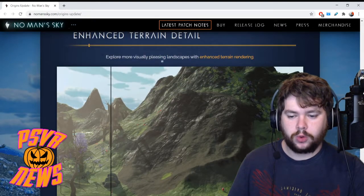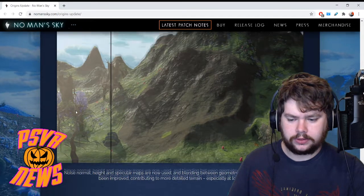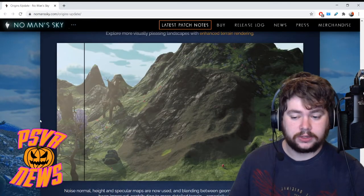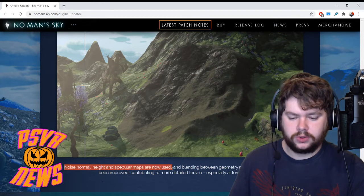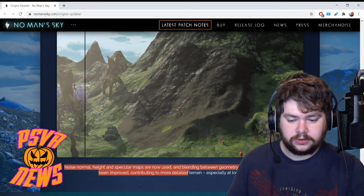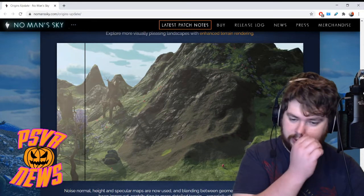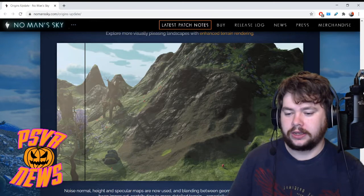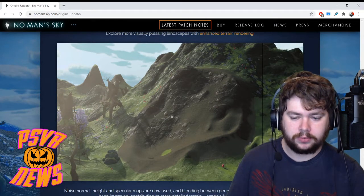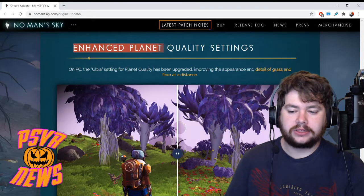Enhanced terrain detail: explore more visually pleasing landscapes with enhanced terrain rendering. Noise, normal heights and specular maps are now used, and blending between geometry normals and tile normals has been improved, contributing to more detailed terrain especially at long distances. I'm not sure what all this 'normal' stuff means — sounds like technical game developer jargon — but I understand 'enhanced terrain detail', which is all I need to know. Also, enhanced planet quality settings: on PC, the ultra setting for planet quality has been upgraded, improving the appearance and detail of grass and flora at a distance — though that's no good for us on PSVR.